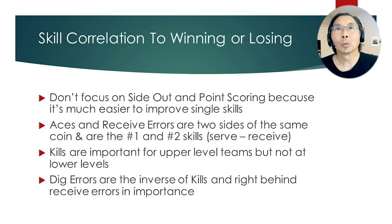Skills that correlate to winning or losing: I don't really focus much on side out and point scoring because they're complex multi-skill actions. I'd rather focus on single skills, which are much easier to improve. The first two are aces and receive errors, which are two sides of the same coin and are the number one and number two skills — serve and receive. This is followed by kills, which become more important at upper levels of play but not at lower levels. Dig errors, the inverse of kills, are right behind receive errors in importance.